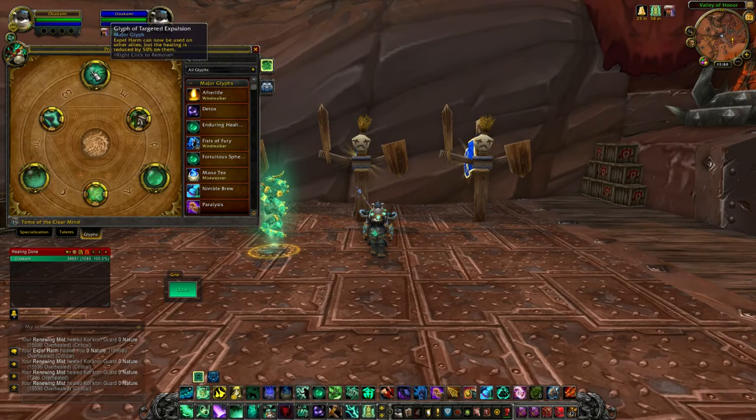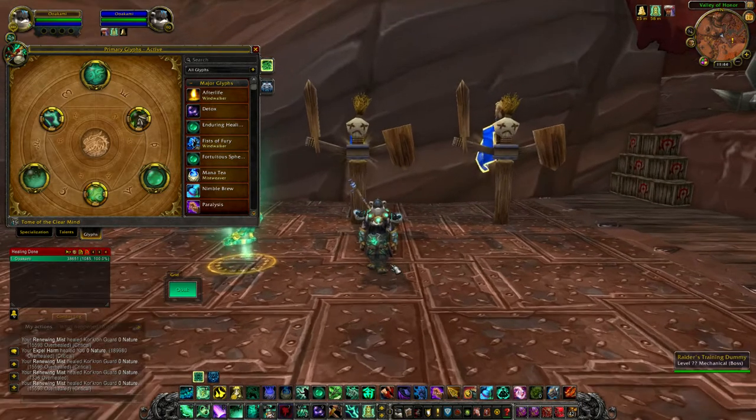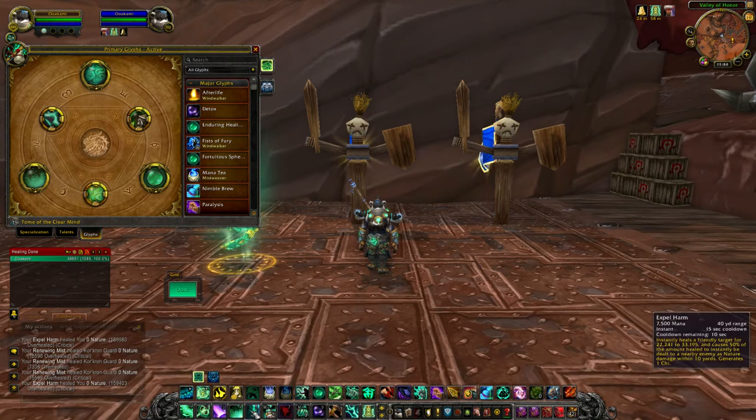I also use Glyph of Mana Tea Targeted Expulsion, which allows you to cast Expel Harm - previously a self-cast only spell - on other people. It's a pretty good, quick, instant, cheap heal so I highly recommend it.